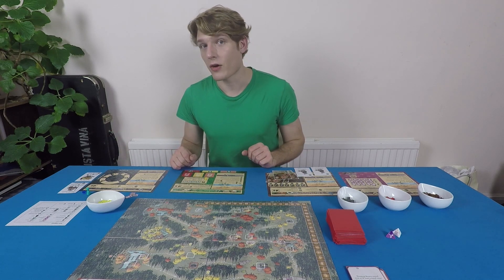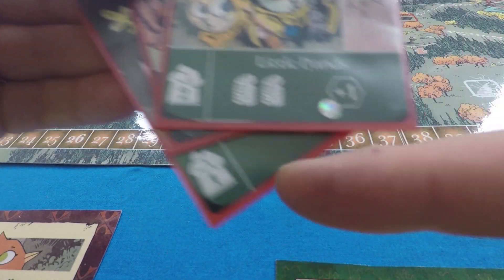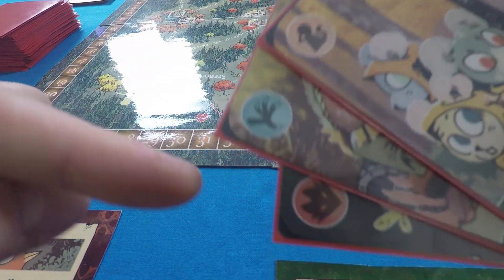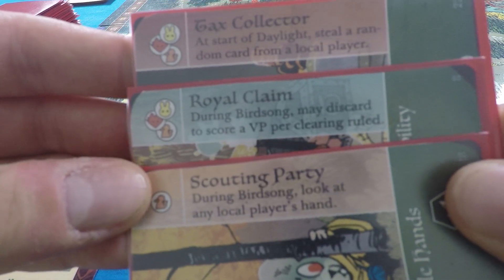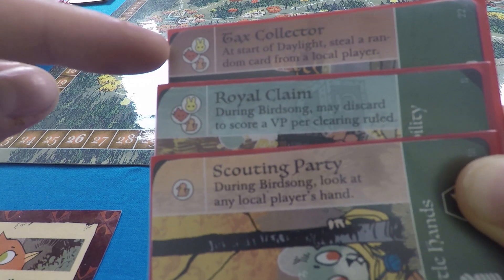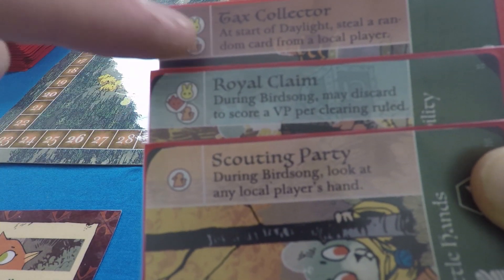Now let's talk about crafting. On the cards in your hand there are different bits of information: down here is the conspiracy used by the Woodland Alliance, up here is the suit of the card, and on the side here is the crafting element. The crafting element is typically a one-use ability or a passive ongoing ability, and has a cost on the left.